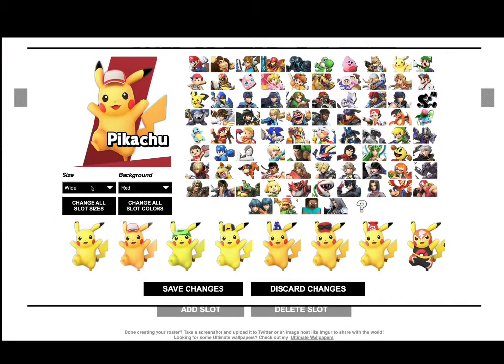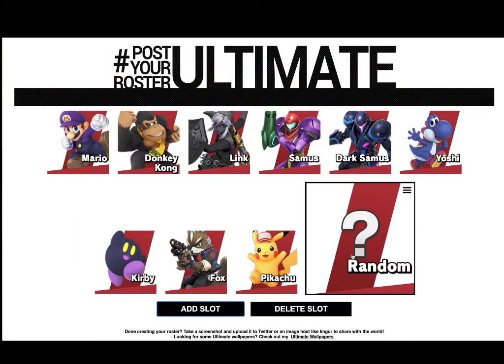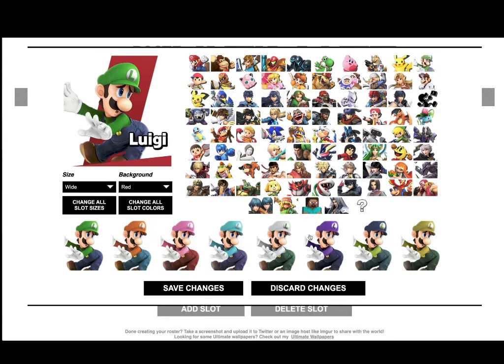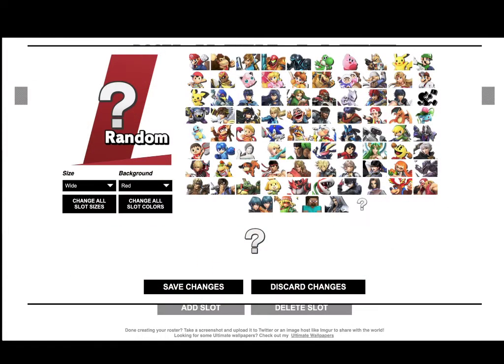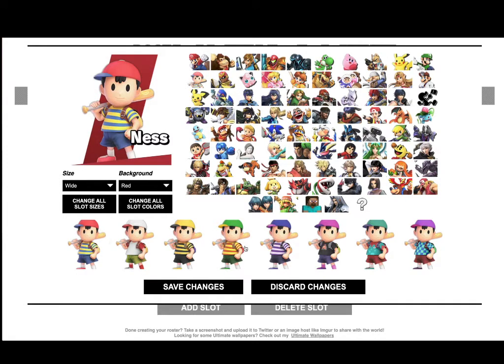I guess this Pikachu alt is all right — I don't really use it though. For Luigi, I'd say the Waluigi alt again, but I'll change it up: Fire Luigi. I don't know why they took out Fire Mario but kept Fire Luigi. He has an icy white alt too, though that doesn't mean much when Yoshi already has the same green alt — it's weird.